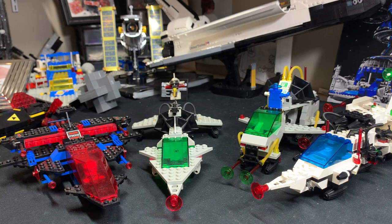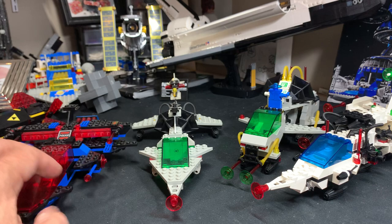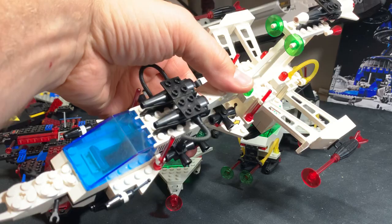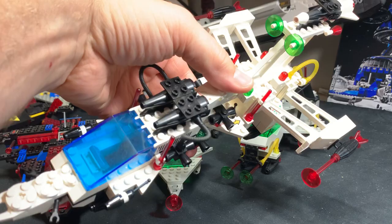I always liked the ships that came apart more than the static ships — again, except for the Galaxy Explorer. I'm not sure which light and sound classic space ship is my favorite, but I always liked this set when it's together; it looks really cool. I also like the aesthetics of this other one — it looks cool from almost any angle, like the Enterprise. When these ships are apart they don't look nearly as nice, but they're not supposed to. Anyway, that's a wrap — stay safe, take care, hope everybody's doing well!